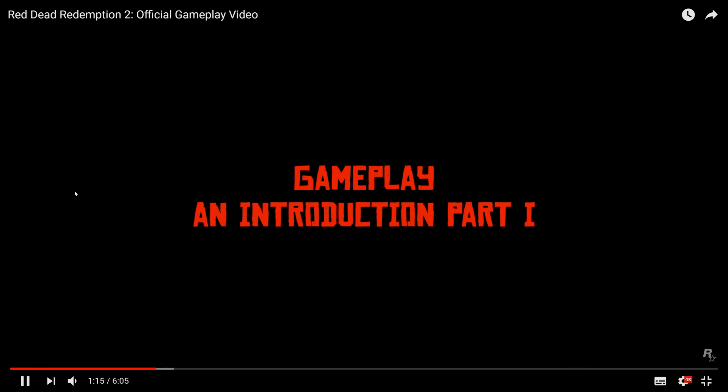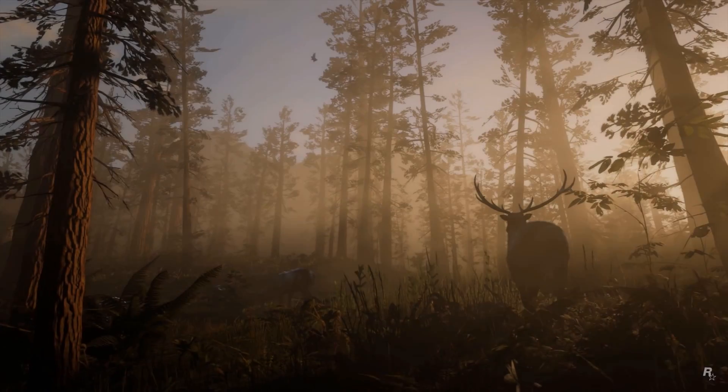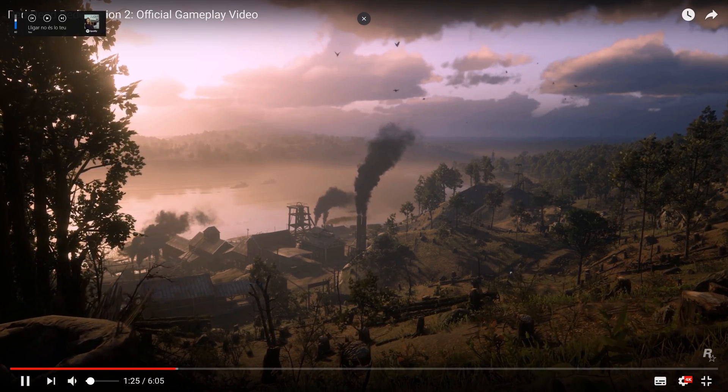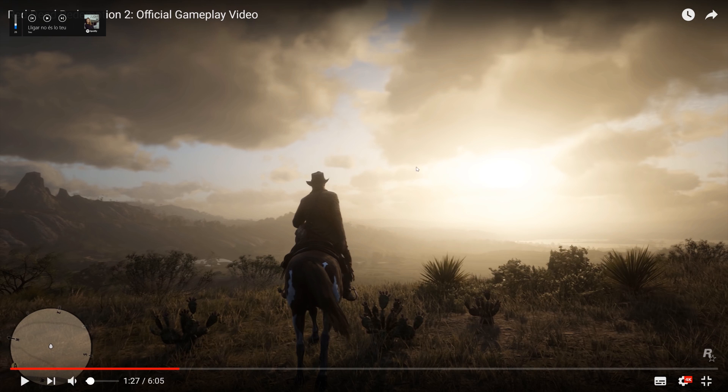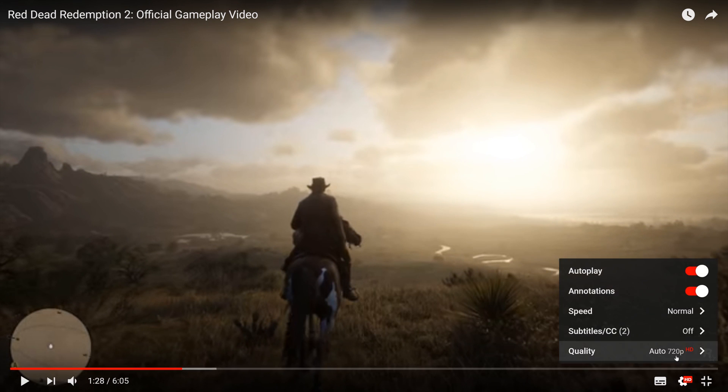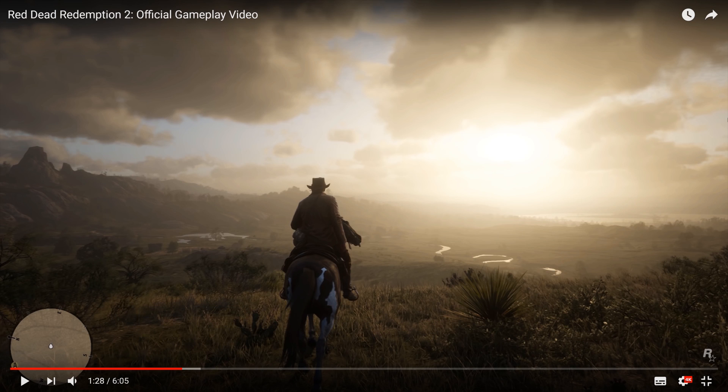Again the grass, and now more volumetric fog. The fog here is fantastic. The reflections on the water are just amazing — it's more shiny where the sun directly hits and less so where there's no direct sun from this camera angle. And the clouds — oh my god, the clouds. We'll see in a second what's so special about them.